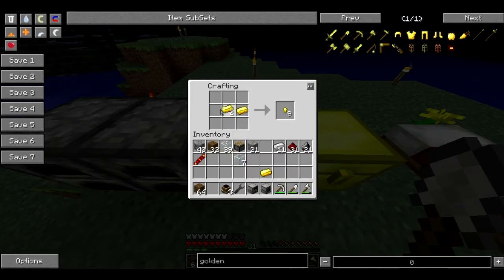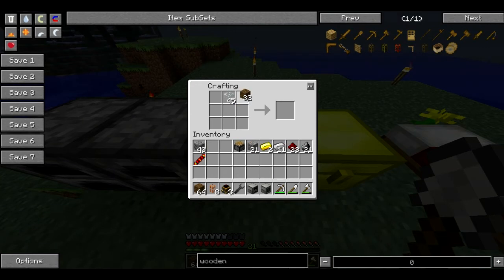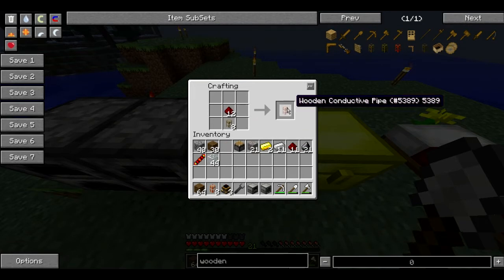So now we need a golden conductive pipe. And that's just made with two gold and a piece of glass, and then we just add redstone to it. There we go. And we may as well get a few of them, seeing as we've got plenty of redstone. We also need a wooden conductive pipe, which is made the exact same way but with wood. So we'll put that there and get eight redstone on the job.